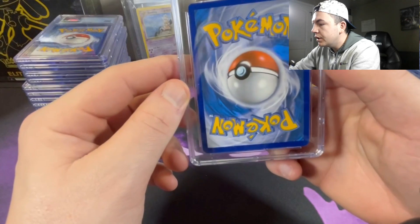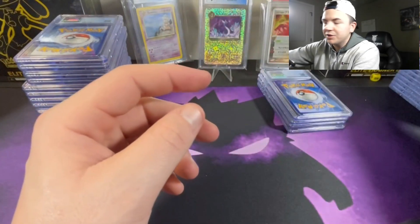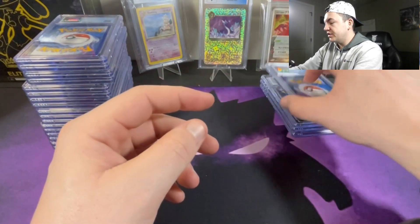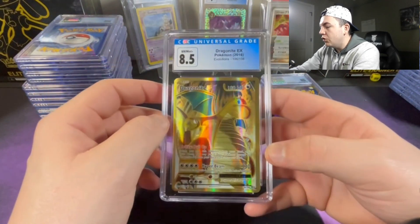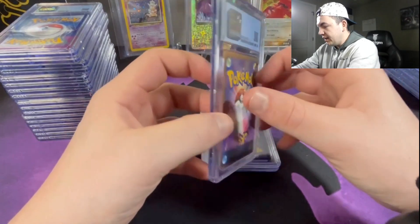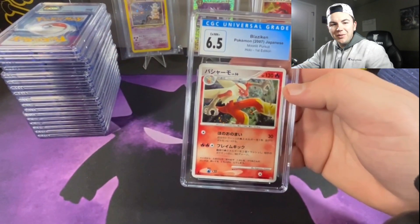On both sides — some of these cards aren't in the best shape, but they're older cards that I have, so I definitely still try to grade them. Next up we got the Dragon Knight gold at an 8.5.